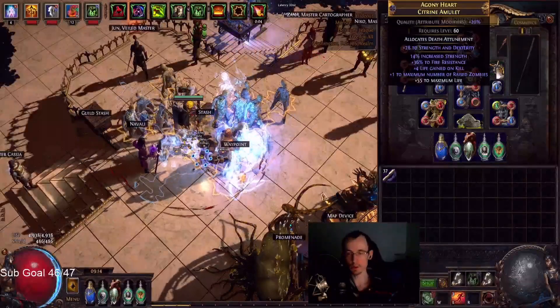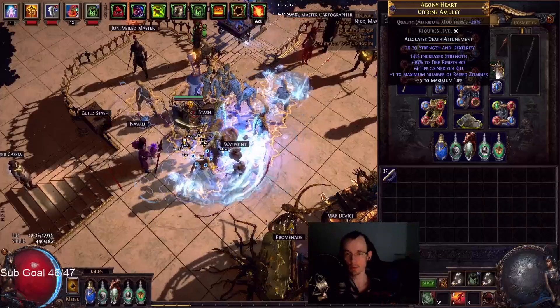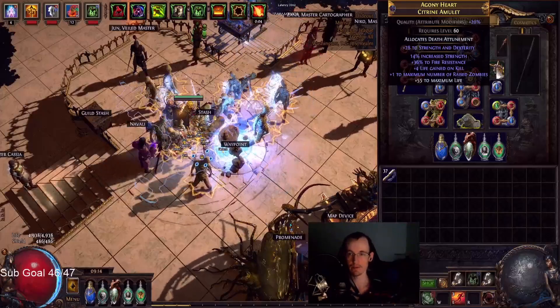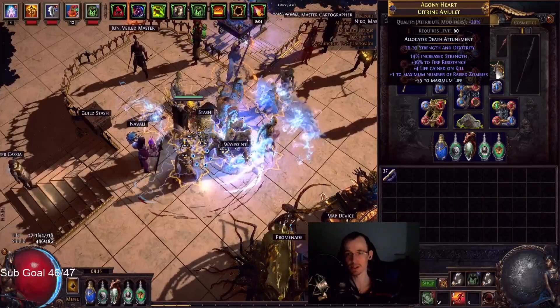Hello, my name is Ethan, and welcome back to another episode of Path of Exile, Delirium League 3.10. So in this episode, I craft this citron amulet for increased strength and plus one zombies.